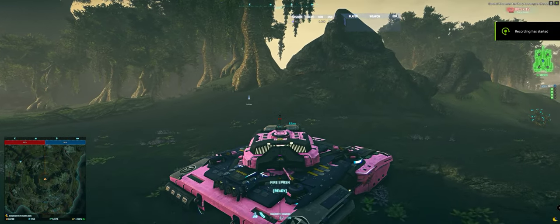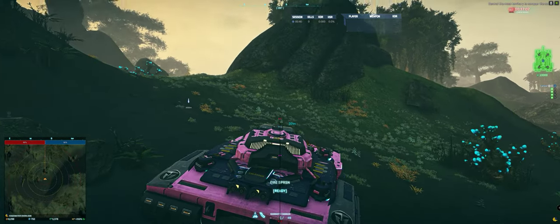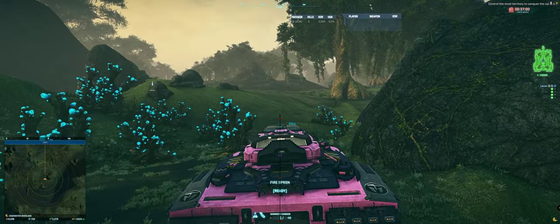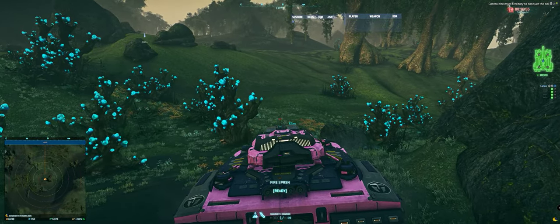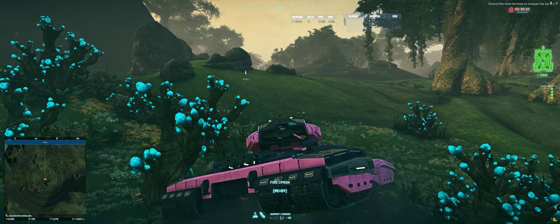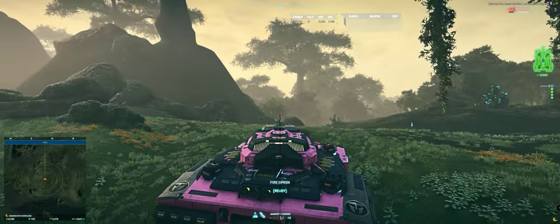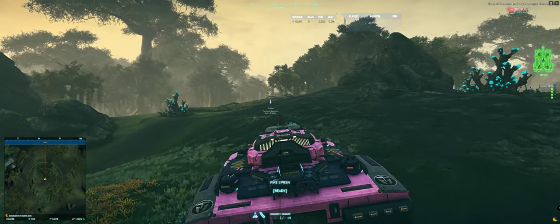I've got a solo Colossus going on here with only about 37 minutes left in this alert. This time I decided to go with a goblin on the rear right, and I think next time I'm gonna do two goblins — one on the front left, one on the rear right — because the goblins seem to be more useful in more situations than the pug and the dingo. The pug is very specific, not very accurate.